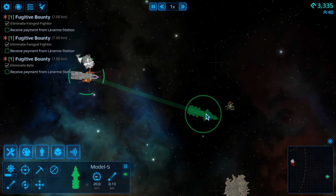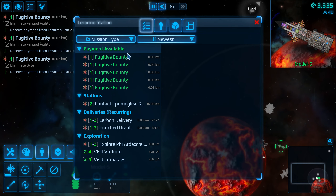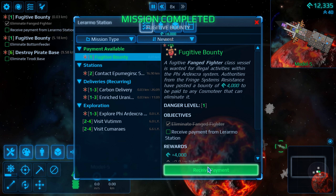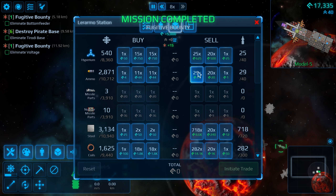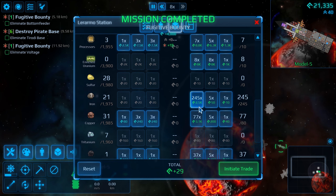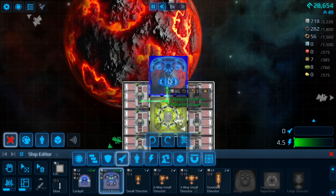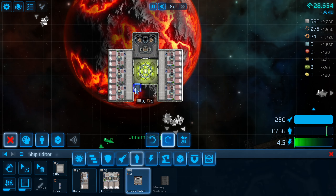I stuck to bounty hunting and came back for that fat check I could blow on ship upgrades. 25k will be enough to equip our ship with the most important modules like shields or more armor. I supplemented this by selling some of the crap gathered during bounty hunting missions, giving us an additional 8k to spend. Noice. Now I will leave you for a minute with the ship designer so you could have a look at what kind of things you could put onto your craft. See you in a sec.